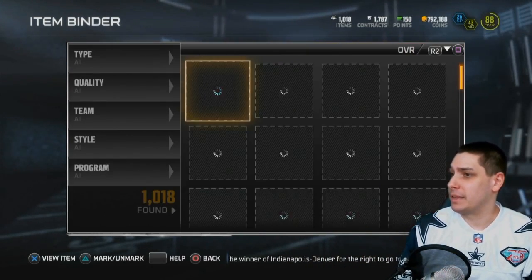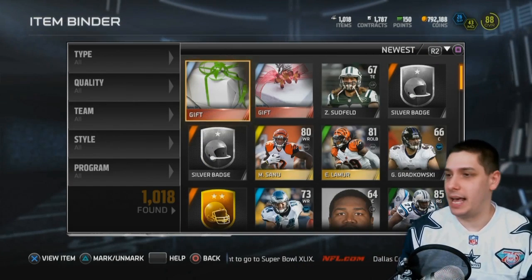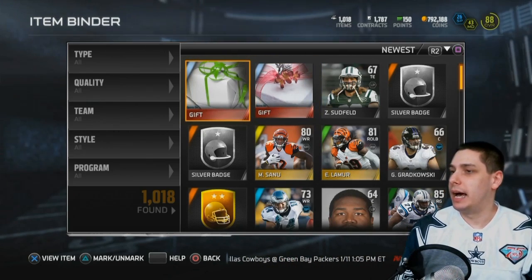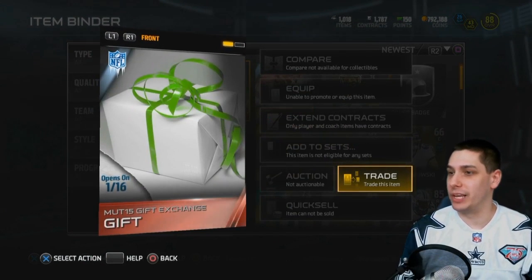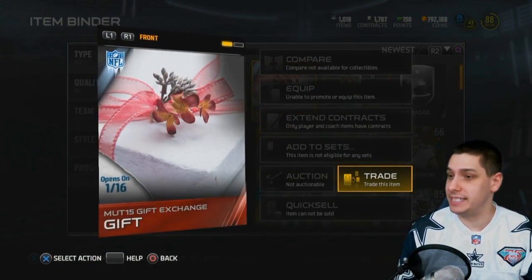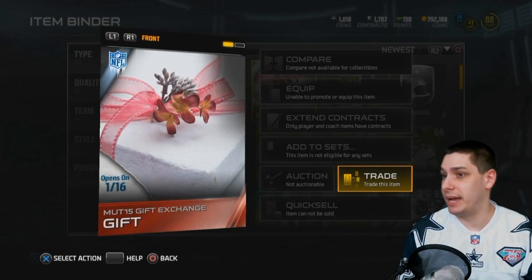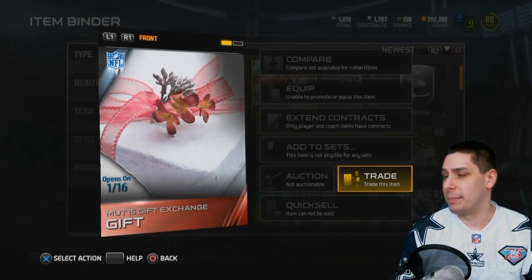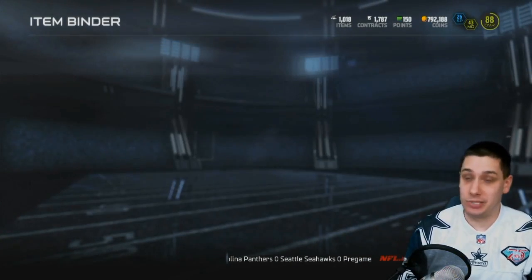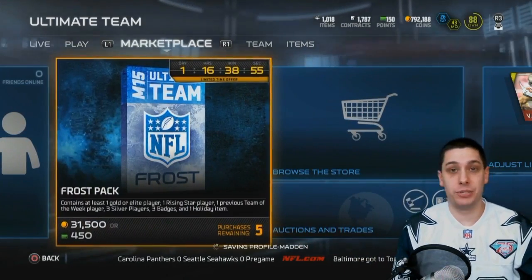I got zero elite items other than the two gifts, because I actually had a couple saved so I was able to get two gifts. I got this one here which is the white gift with the gold bow on it, which has team of the week in the bottom corner — so that could be something decent, especially if it's an elite team of the week. And then I also got this one which is pink and has some flowers on it. I have no idea what it is — leave it in the comment section below. I'm kind of thinking it might have something to do with the Pro Bowl because of the flowers and Hawaii, but that was just a random guess. Hopefully it's something decent. We'll find out on the 16th — both of those items open on the 16th.